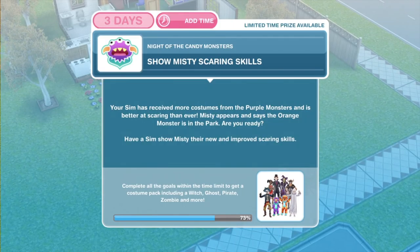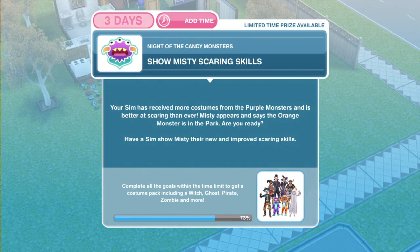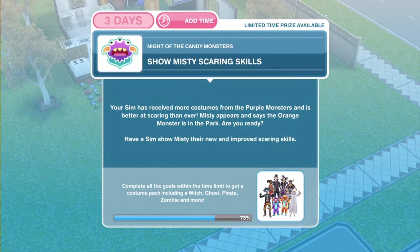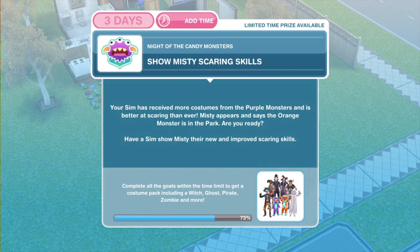Hi, my name is Gina Jonesville and welcome to the final part in the Night of the Candy Monsters quest. So far we have won some awesome outfits and in this part we get to win the remaining ones. We get a witch, a ghost, a pirate, a zombie, the monster outfits for the toddlers — the purple and the orange monsters. So many costumes with this final part of the quest.